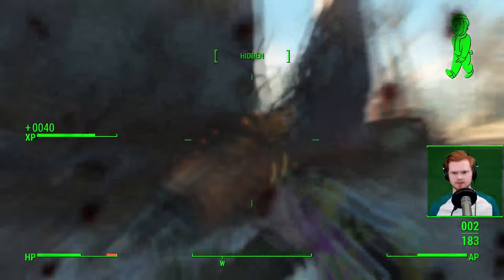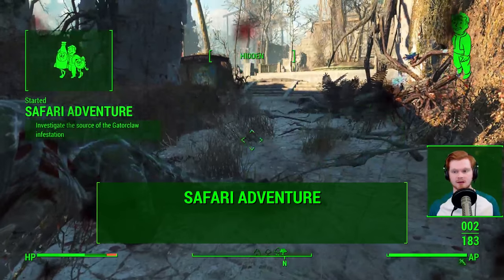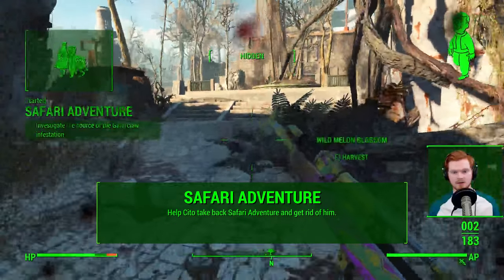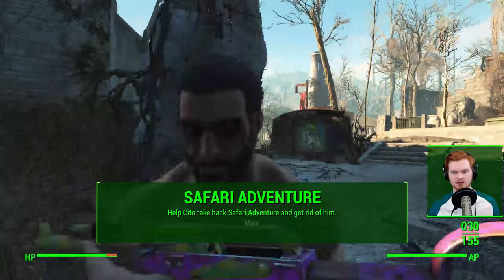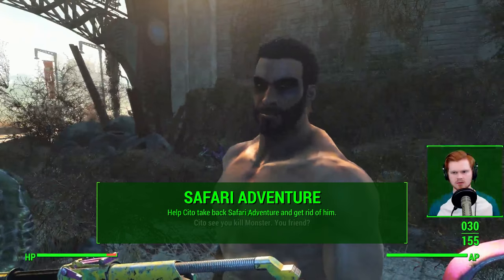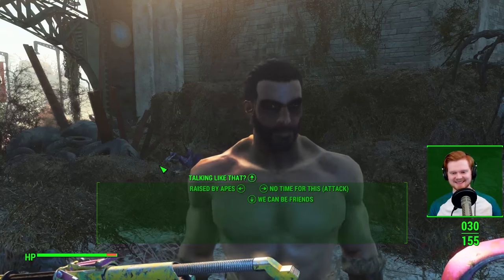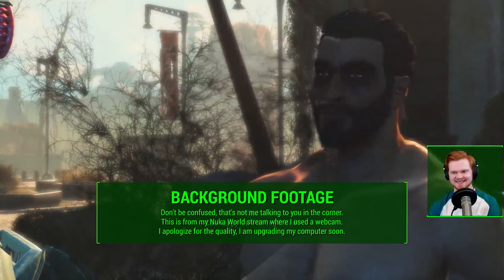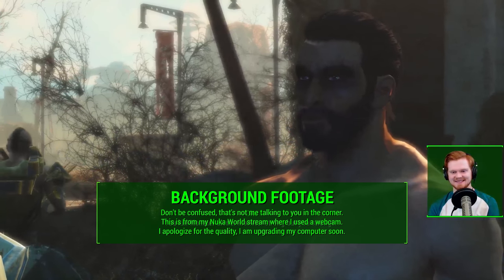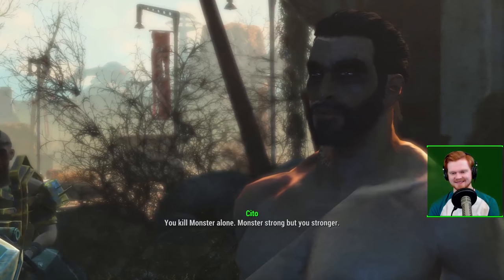In order to get the Shiny Slugger, you will essentially need to complete the entire quest line in Safari Adventure, and that involves helping Cito. So once you enter this zone, you will meet Cito. He does not speak very good English — I believe he was raised by apes or something along those lines — so he has a very broken English kind of speak to him. And also he looks just like Khal Drogo, which is fantastic.